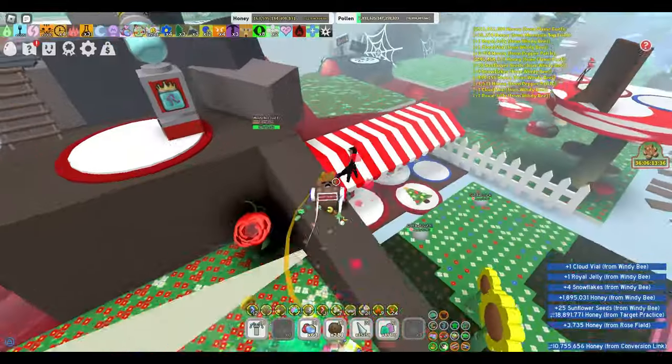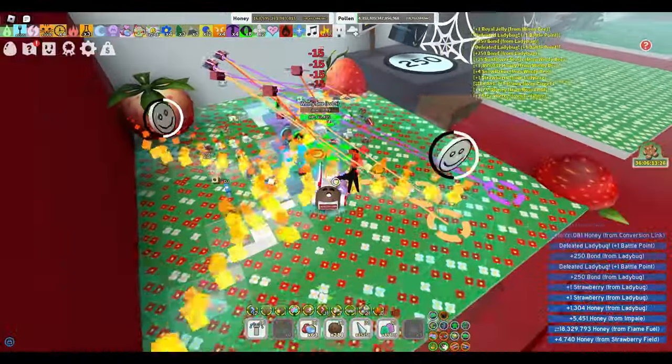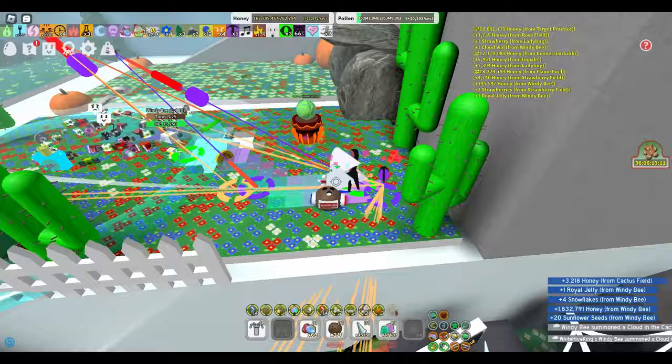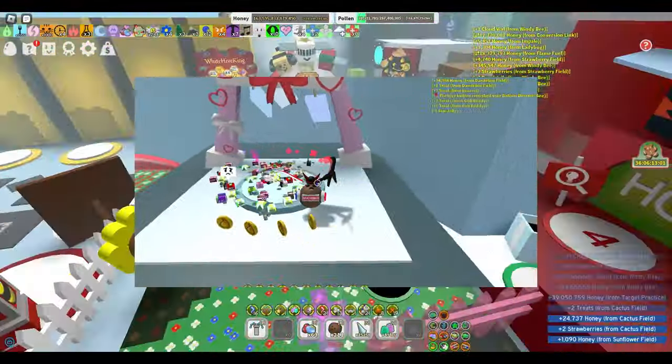Now let's get into the specifics of summoning wild windy bees. When you donate items to the wind shrine, you typically receive field wins, but certain items have a chance to summon a wild windy bee around the map. You'll know a wild windy bee has spawned if the only reward you get from the shrine is a cluster of honey tokens like this.